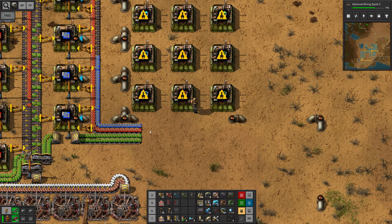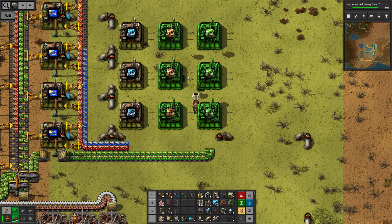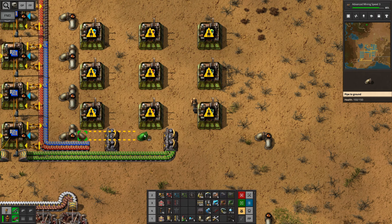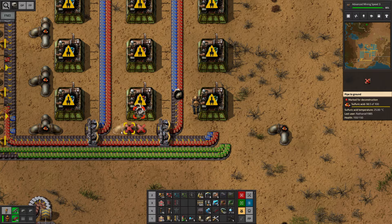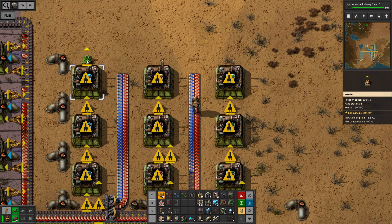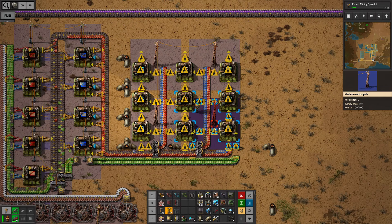We only need access to the green circuits with the first machines. However, for the second and third tier we're also gonna need the advanced circuits and processing units. So what if we gave this a little bit more space — something along these lines? This would allow us to split the belts here and there. We would have to reroute the pipes a bit. We need a long-handed and normal inserter for the first row, then just daisy chain them. We'll bring the end modules out, import the circuits, and add a little bit of power for everything.